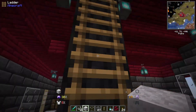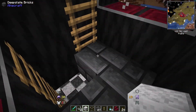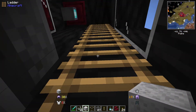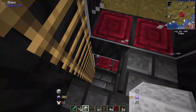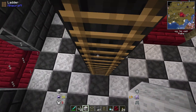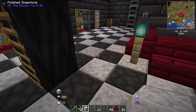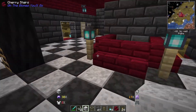And then I put this ladder into the tower. There's nothing in the tower right now. There's really not enough room in the tower to put anything in here except maybe chests. So really the tower is just there for looks. And then I've got this ladder in the middle of the tower. I'm not happy with it.